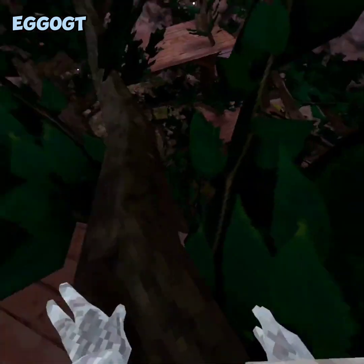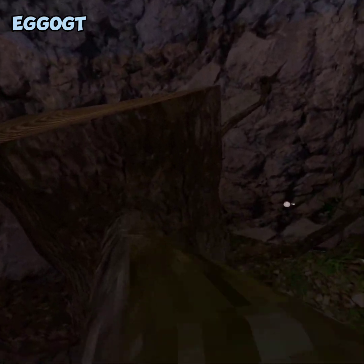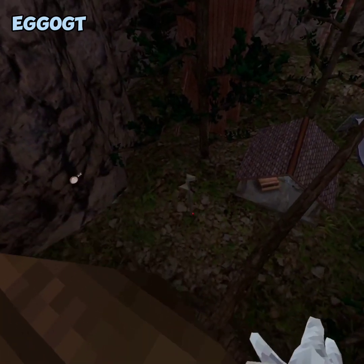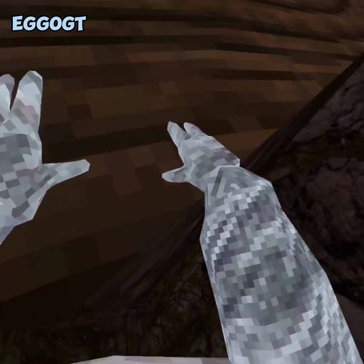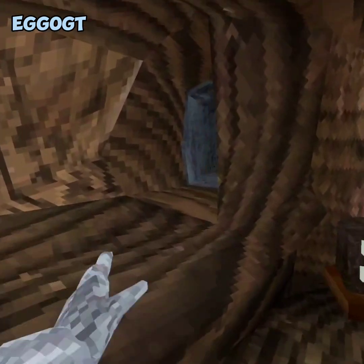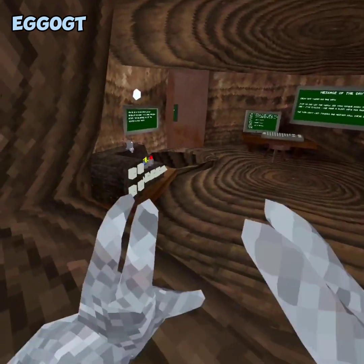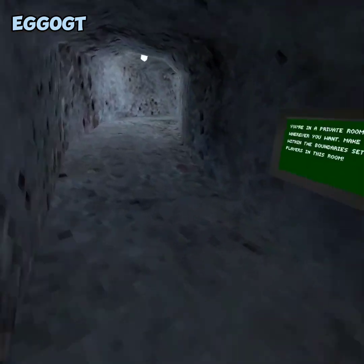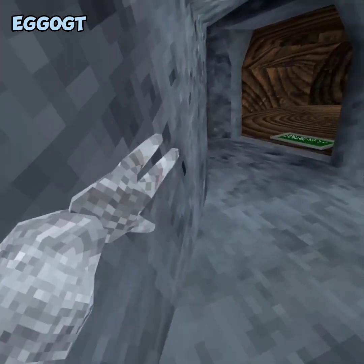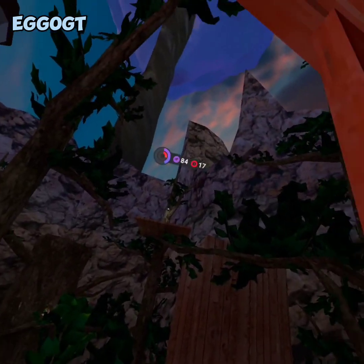I have two lives, so if I fail this time I'll use one. We're going to try and figure out what counts as ground. This stone counts as ground, but a stump doesn't. So we have to be careful. Okay, we're not going to touch the ground. We're going to go do the challenge now.